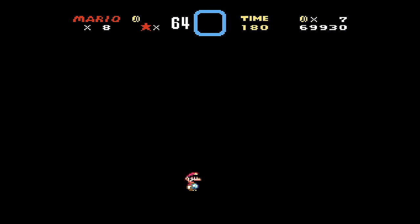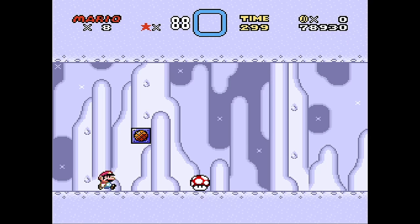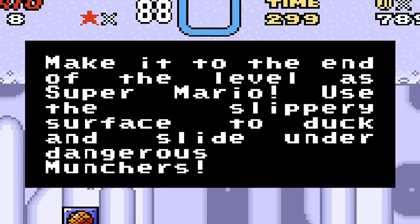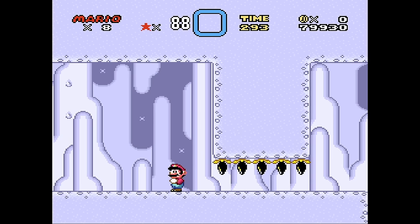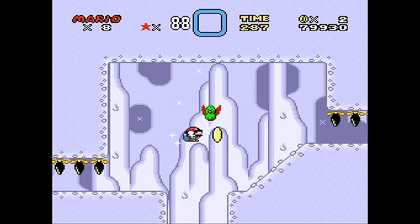I gotta say, Hack Negative One — pretty, pretty, pretty good so far. The next gimmick: Egg Foo Young. Make it to the end of the level as Super Mario. Use the slippery surface to duck and slide under dangerous munchies. We gotta keep our mushroom or else. Okay, I got it. Keep your mushroom or else — this feels like a Mario Maker 2 level.